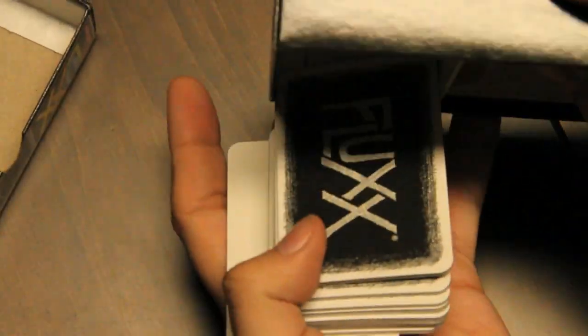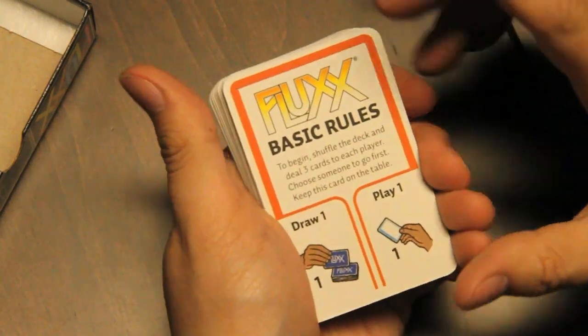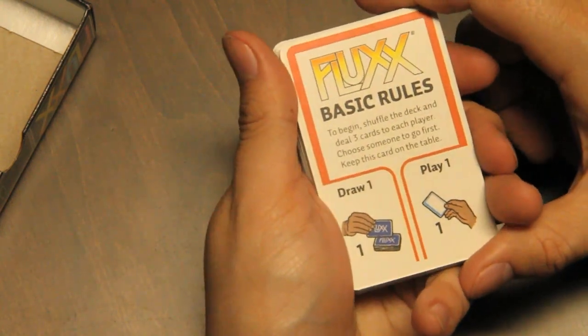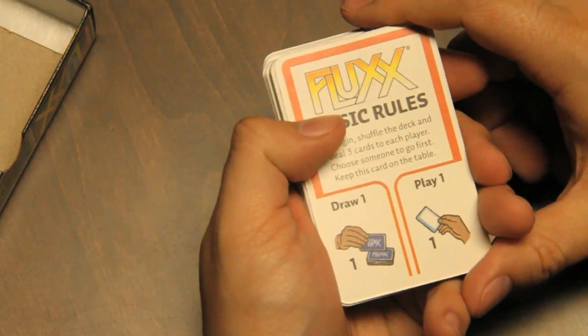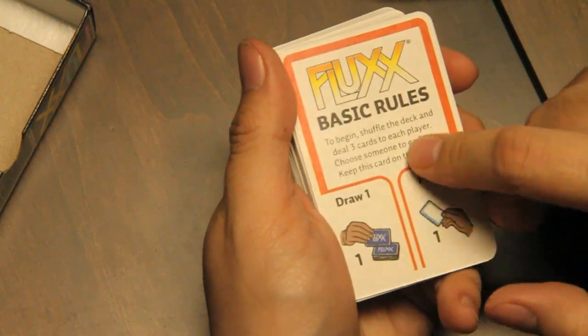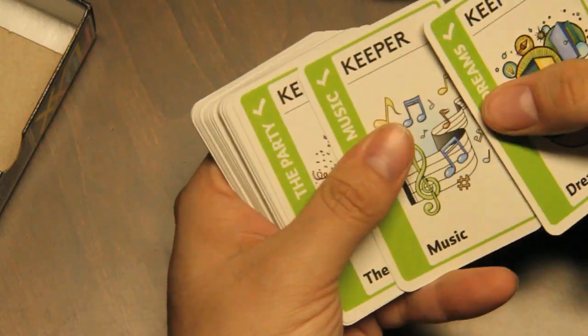That's all too complex for what the game is — it does not need to be that complex. Basic rules: this card starts in play and has a different card back. To begin, shuffle your deck and deal three cards to each player. Choose someone to go first. Keep this card on the table — it tells you how to start. Draw one, play one. There are keepers like dreams, music, a party, sun, love, peace, sleep, the brain, bread, chocolate, cookies, milk, money, the eye, the moon, the rocket, toaster, television, time.